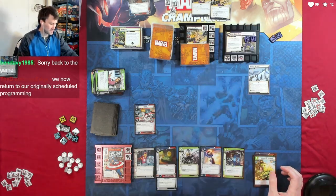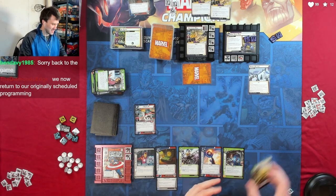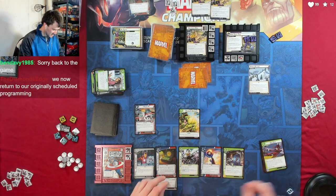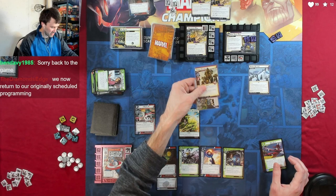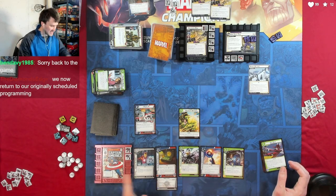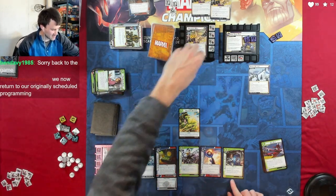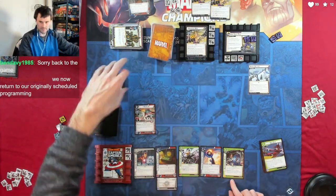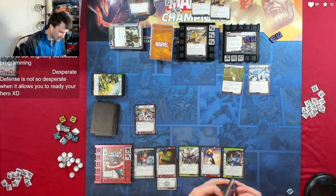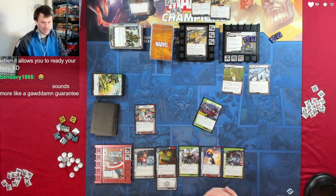This goes up by one. He is going to attack. I am going to block this and pay for it with Desperate Defense — defending two, three, four, five — that's five, so we don't take any damage. We retaliate to knock off the top. We play a defense card — Flows Like Water — then we defended, take no damage. Crushed it.